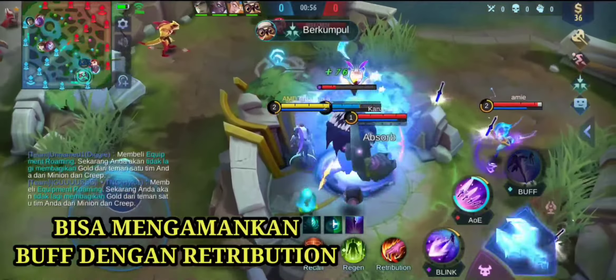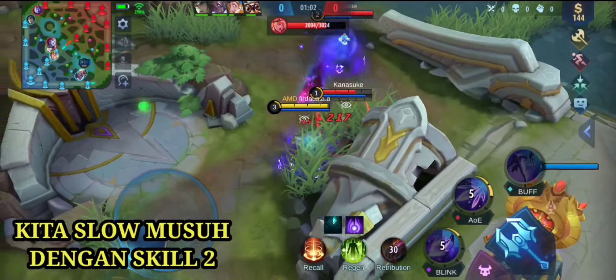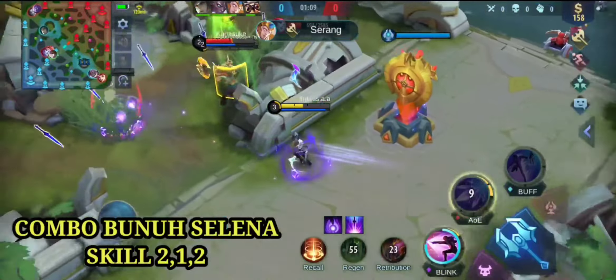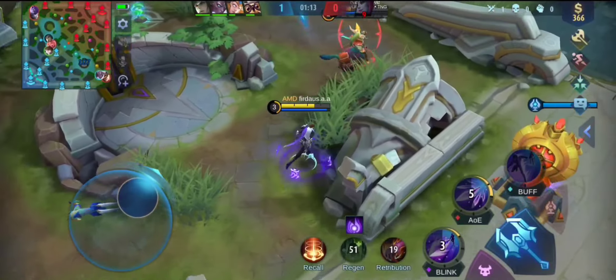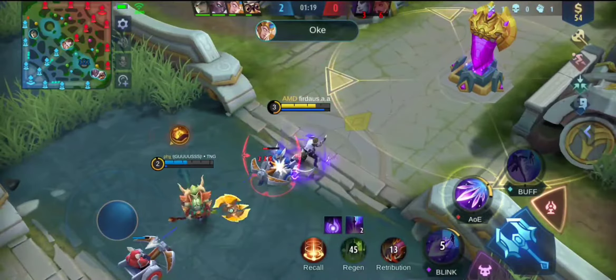Di sini ada bundaran merah menunjukkan ada trap Selena, dan kita mendapatkan buff-nya. Kita masuk saja, jangan takut. Di sini kita combo Selena - melakukan combo skill 2, skill 1, dan skill 2, akhirnya mati. Musuh yang rusuh akhirnya rata dengan Ceng-Ceng Gaming, Gusion ya.